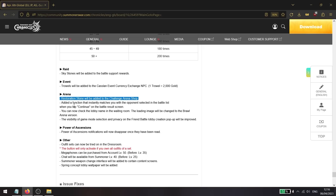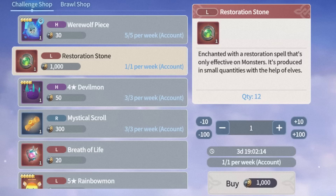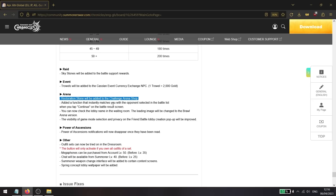An amazing addition: the restoration stone is being added to the challenge arena shop for 1000 challenge arena tokens, purchasable once per week. Previously you could only get two per month; now you're getting around six to seven per month. This is huge for using different units and for raising account level — resetting a nav 5 unit and powering it up again gives close to 8,000 or 9,000 account XP.